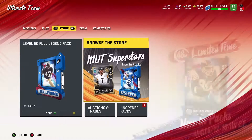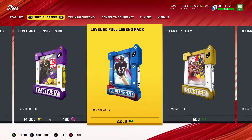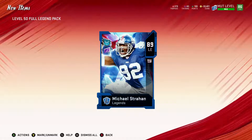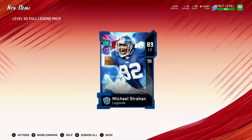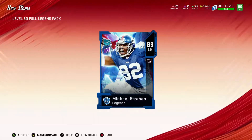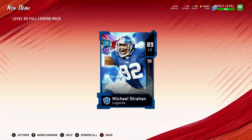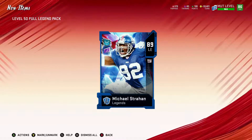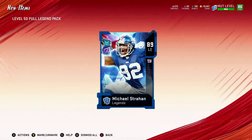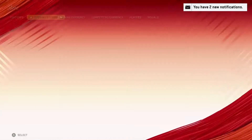Without further ado, let's open the full legend pack. I pulled Michael Strahan — not mad about it because I already have his card powered up and just need to add him to the set. The card I really want right now is DeMarcus Lawrence since he comes with all the abilities already on him. I'm probably going to sell Strahan and pick up DeMarcus Lawrence. It's worth about 200,000 coins.